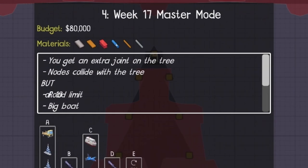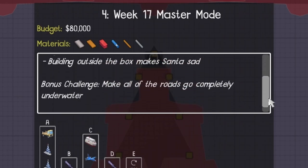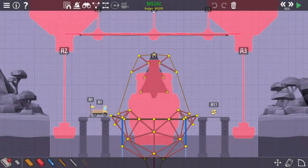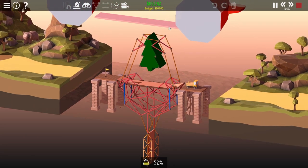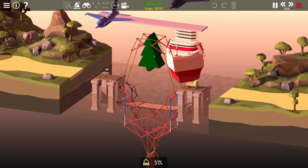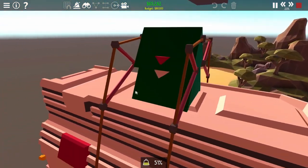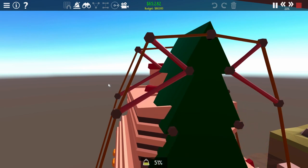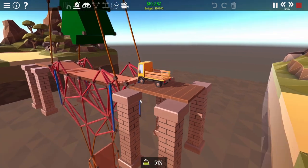Week 17 Master Mode. Help given: extra dynamic anchor on the tree, and nodes collide with tree. Master Challenge: tournament limit, bigger boat, and we can't build outside the box. A bigger boat means a bigger bridge, which means a bigger counterweight. This bridge is engineered to perfection. That large tuned mass damper brings this bridge to a standstill, perfectly centered on the cruise ship's smokestack, with literally no room on either side. Not even the level freighter solution is this clean.